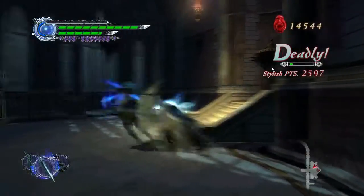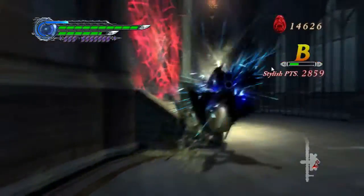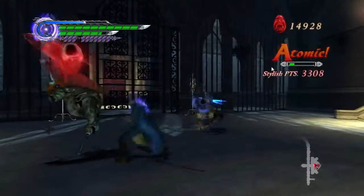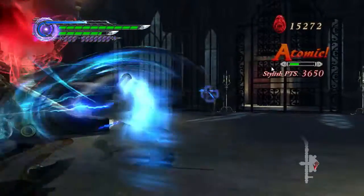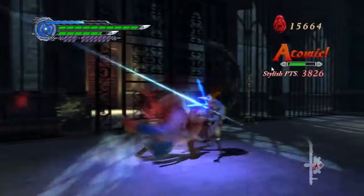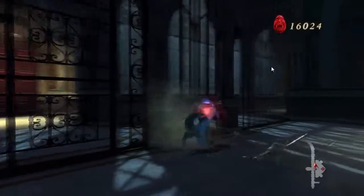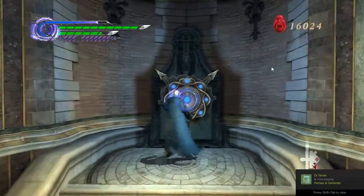The judgment cut is useful here. I'd rather get my style up because style is very important in this game — the more style you have, the more orbs you can get from enemies when you kill them. Really, using the gyro blades doesn't get your style up at all. The style ranks are: Smoking is S, Smoking Sick is double S, and Smoking Sick Style is triple S, which is always the maximum.